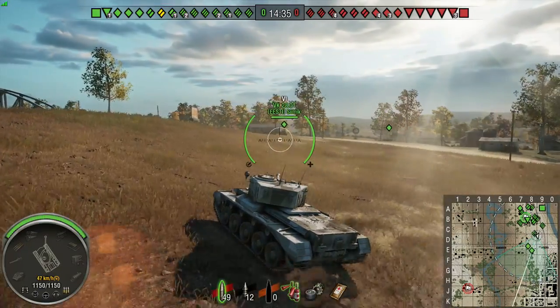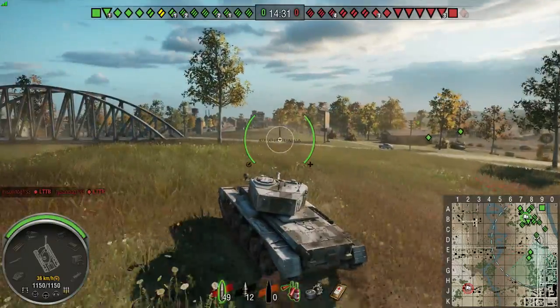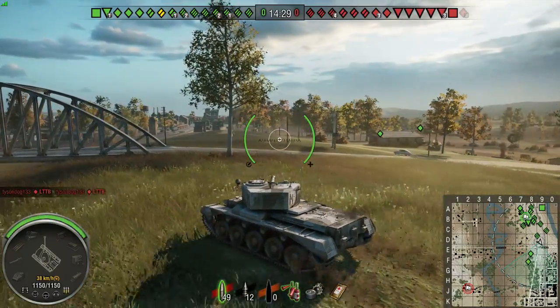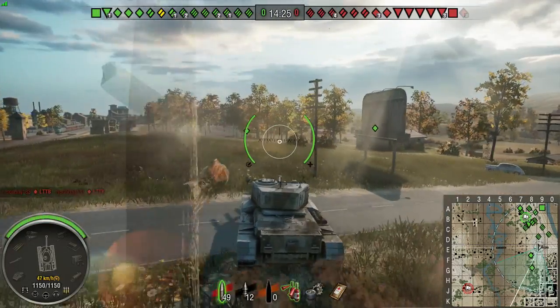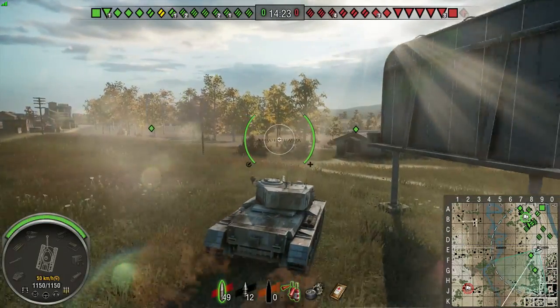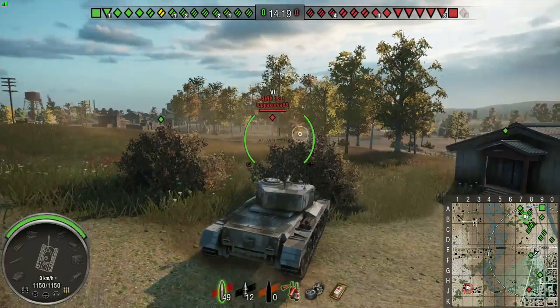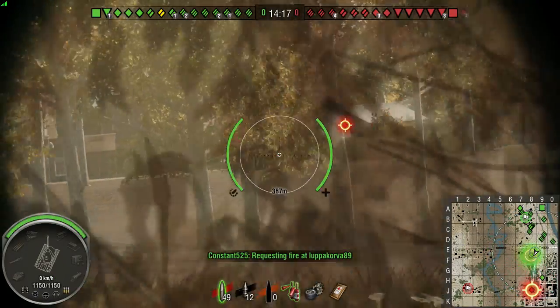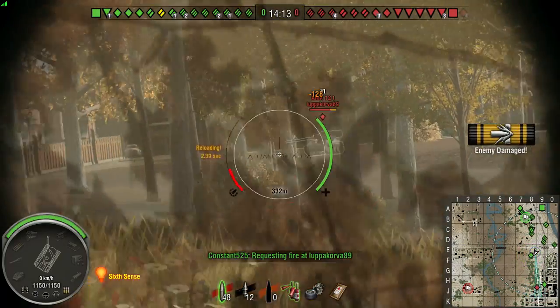We're not top tier, it's a tier 8 game, we're on Highway. It's a map I kind of struggle a little bit with. That's the enemy LTTB dying, probably from falling off the bridge at J4. It's a map I kind of struggle with from this spawn. I've started coming over to the middle and trying to get shots across the middle recently when I'm in medium tanks like this.